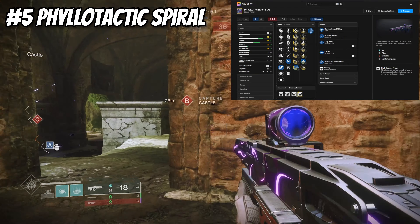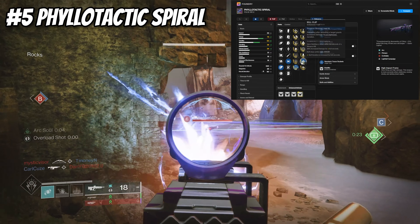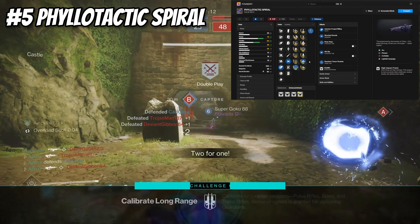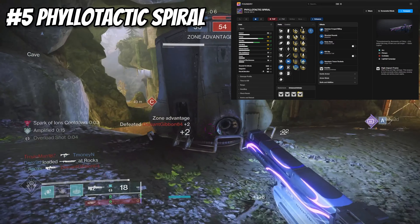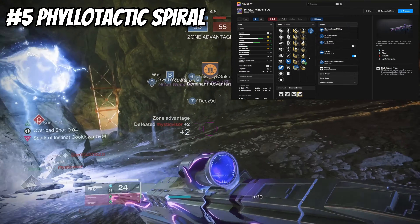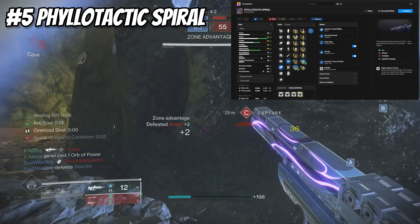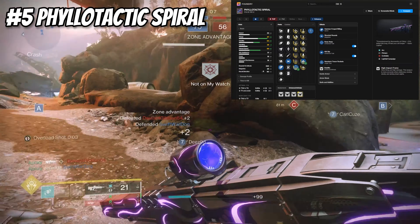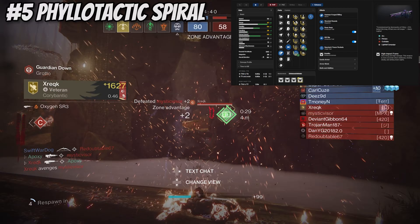Keep Away and Kill Clip together are insane because this weapon maps people. With the plus 10 stability from Keep Away you're at 75 range and 64 stability. When you proc Kill Clip you'll be melting people, and once Keep Away is active you hit 87 range — you're going to be mapping people from great range. The reload speed buff from Keep Away is also helpful since the 340 RPM can be kind of slow. Philotactic Spiral is a great choice if you want to farm Neomuna for it.